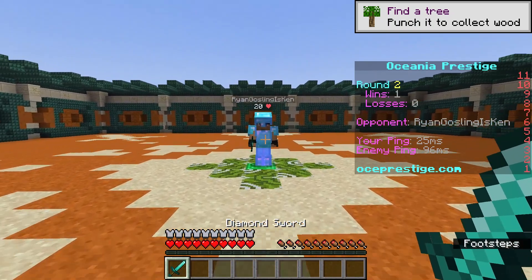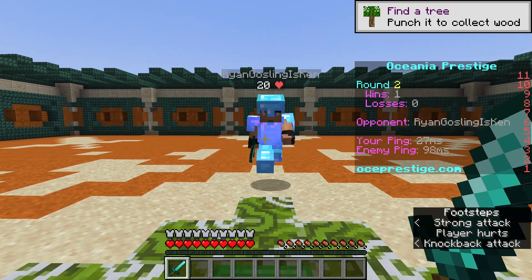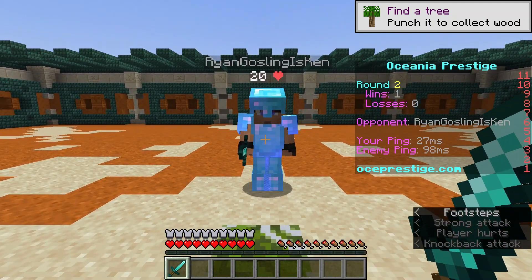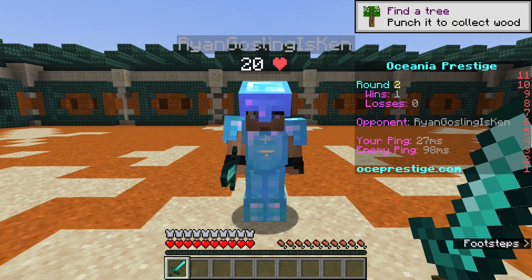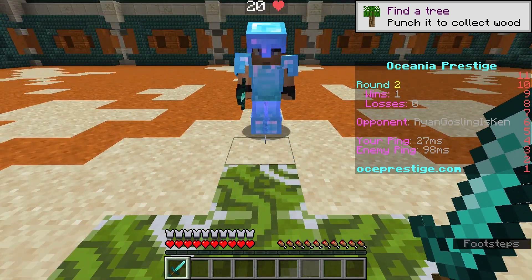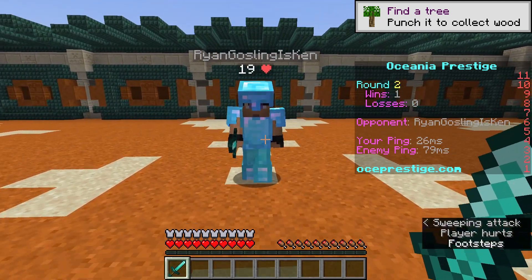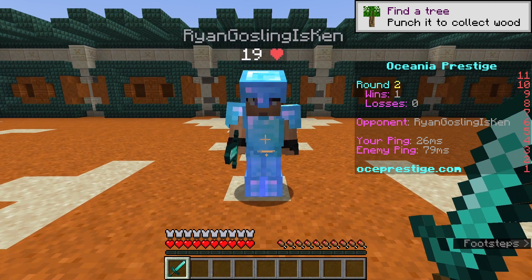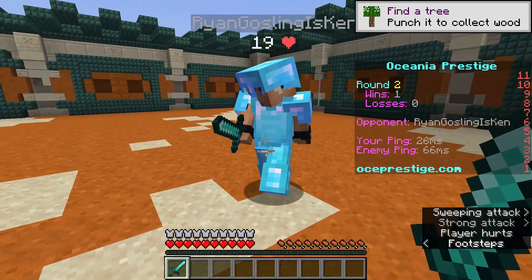Ok guys, these are the three types of attacks. The first attack is a knockback attack. This is an attack that is really good for comboing your opponents and also getting them away if you are getting comboed yourself. The second type of attack is a sweeping edge attack. This is probably the most common attack that you will get without sprint resetting and other complicated methods — you get it just by regularly walking around and hitting them.